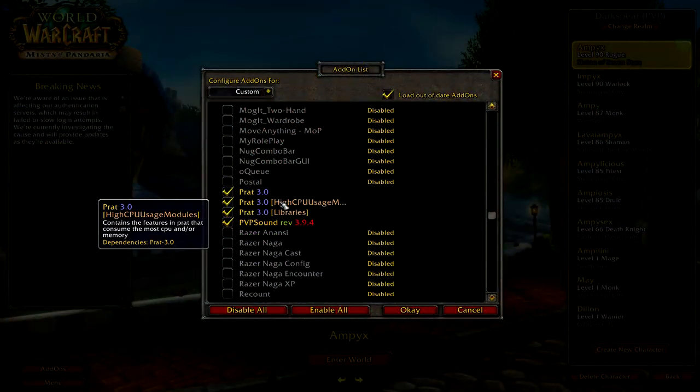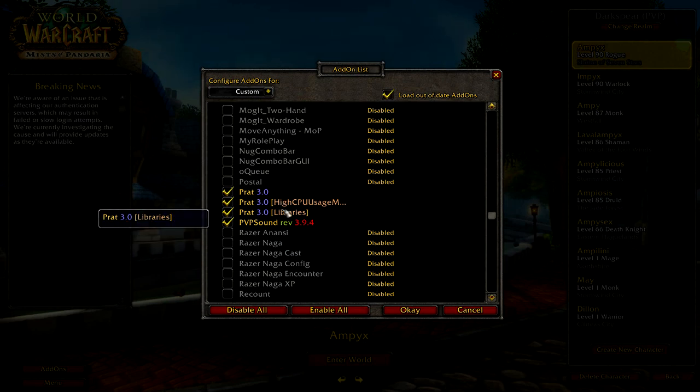Prat is just a simple chat add-on that I use. It allows you to copy links that are put into chat, and it keeps previous chat logs after you log out. It's pretty useful, but it's not necessary.